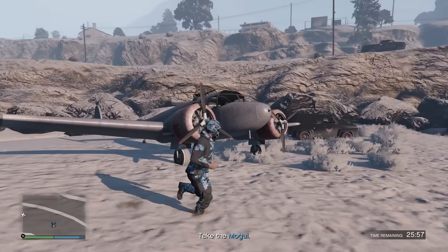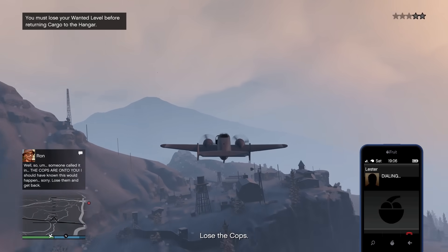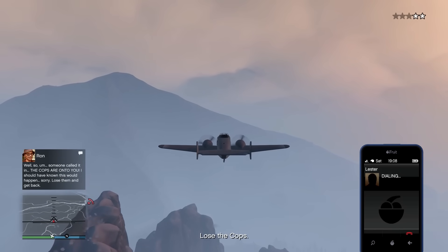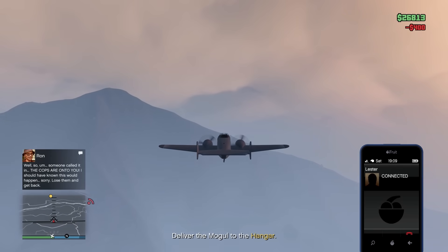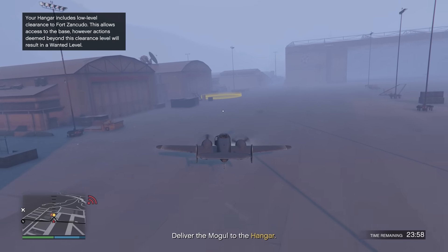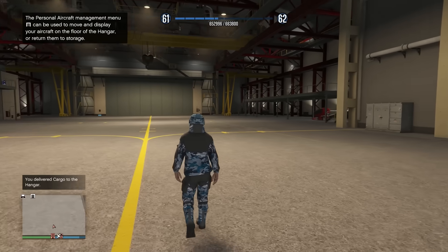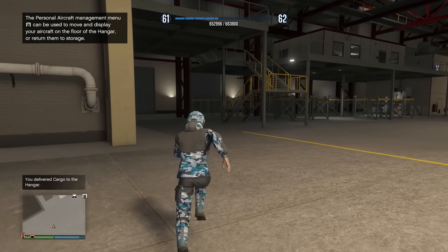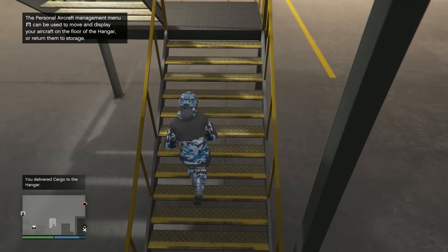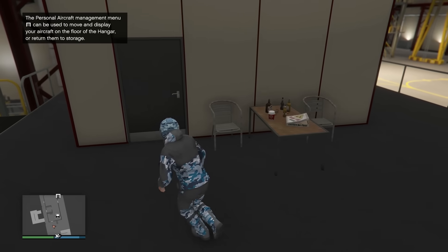We have a Mogul here, which is definitely an interesting plane. And we have cops on us — what a surprise. Let's see if Lester can help us out. Oh, he can. Thank you Lester — I take it back, you're still a virgin but you're not as much of a loser anymore. What a landing. I might actually be the best pilot in the game. Setup complete — now back to the laptop. I imagine this time Ron will probably whisper sweet nothings into my ear.